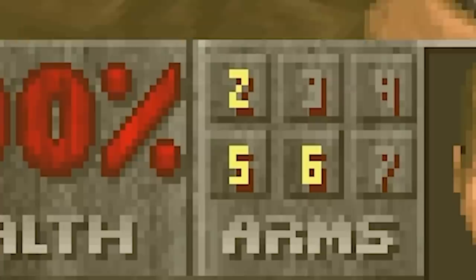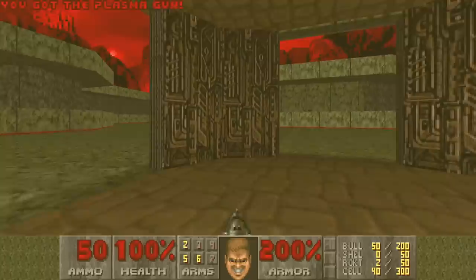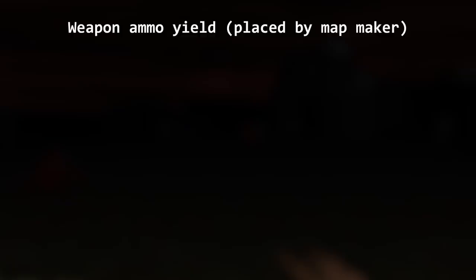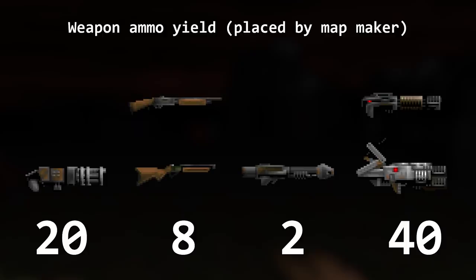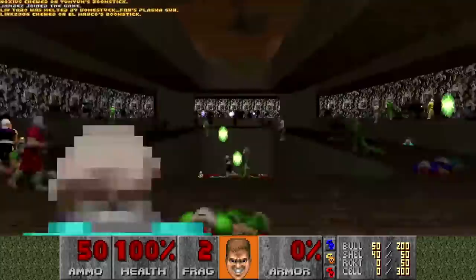When you pick up a weapon it will appear in your inventory. If you didn't own it before, Doomguy will automatically switch to it and grin menacingly, and he'll also acquire some ammo for it. If it's a weapon placed by the mapmaker, you get 20 bullets for a chaingun, 8 shells for a shotgun or super shotgun, 2 rockets for a rocket launcher, and 40 cells for a plasma rifle or BFG. Some enemies like shotgunners and chaingunners drop weapons, but dropped weapon ammo is halved — 10 bullets for a chaingun, 4 shells for a shotgun.